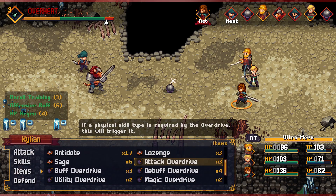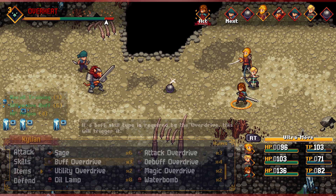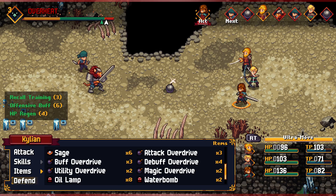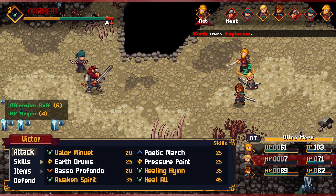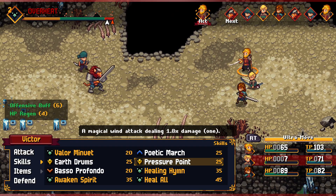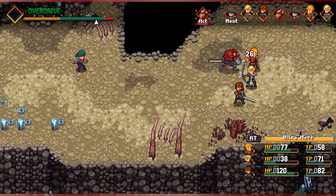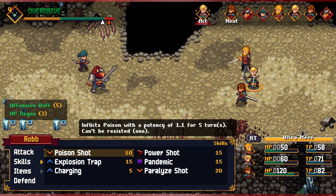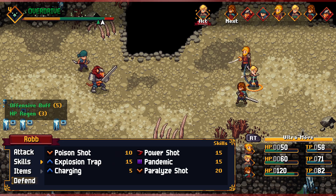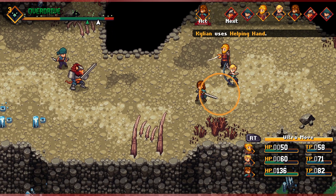We have Attack, Overdrive, Debuff, Magic, Utility — none of that works. Defending gets us in there. Here comes the explosion — and that was terrible, we were all overdriven. Let's Heal All. This is a tough fight. We need to do some healing, and we're still stuck in overdrive. I don't really have a choice but to defend. Let's use Helping Hand on Victor. We're going to run out of TP if we keep going like this — we've got to get some damage going.